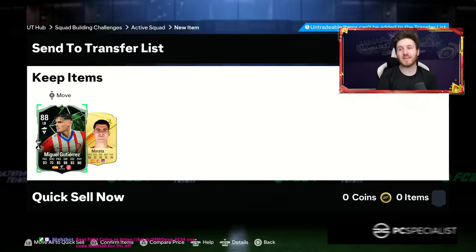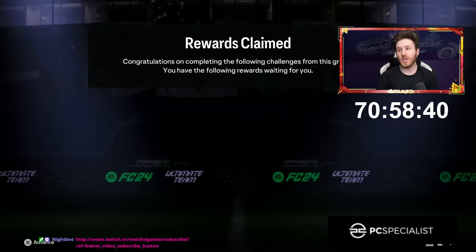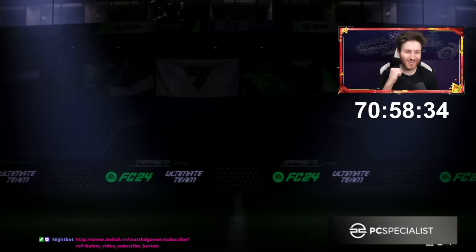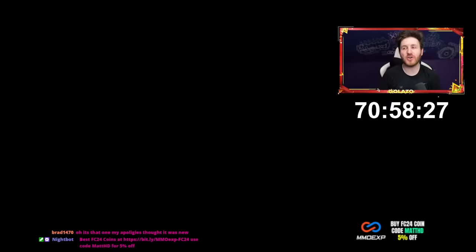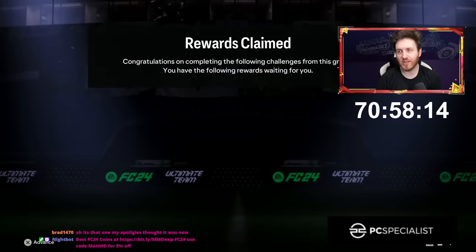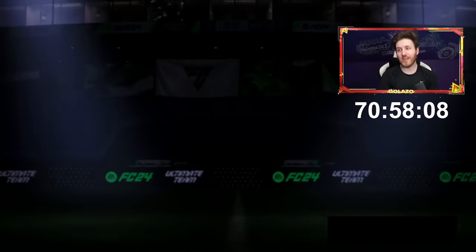We get some decent packs — 81 plus 2, 83 plus 2. We now get Peter Crouch! What an upgrade. Give him a goal from a corner every time — literally press L1 when you're on a corner, get it to Peter Crouch, and you score guaranteed goals every time. It's crazy. We also get another pack, 83 plus 3, so we're steadily and surely improving the team here in a really quick way.